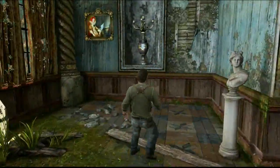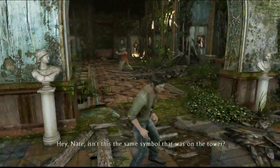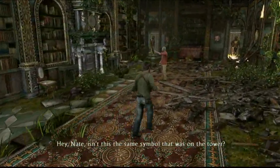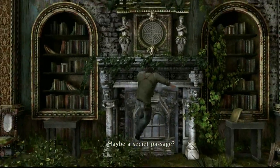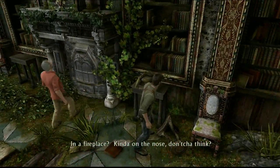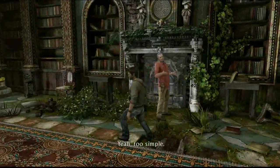Okay, this place — we either end up with a well... I would say we have a tower. Yeah. That's gotta mean something, right? Maybe a secret passage? In a fireplace? Kind of on the nose, don't you think? Yeah, too simple.